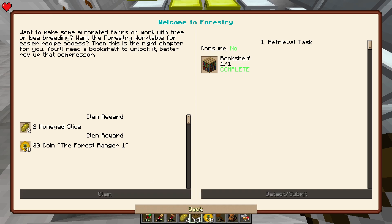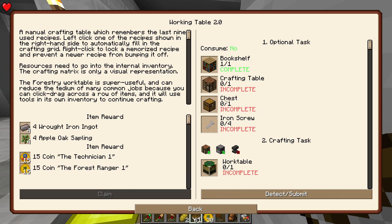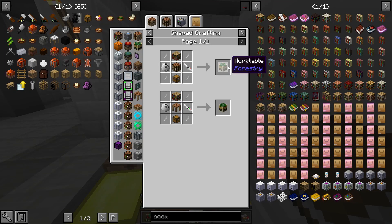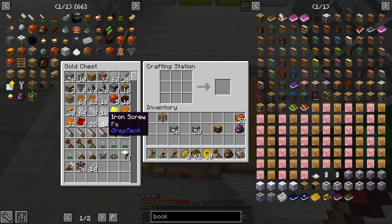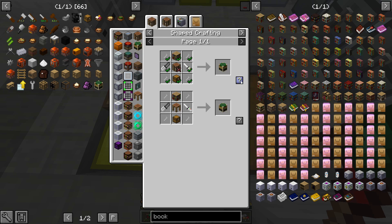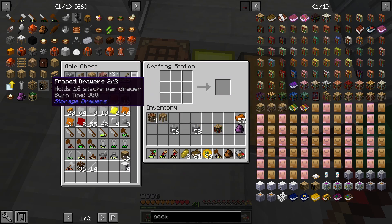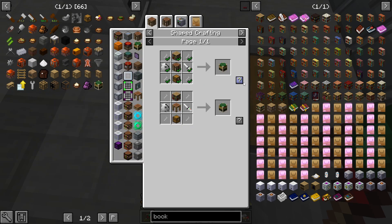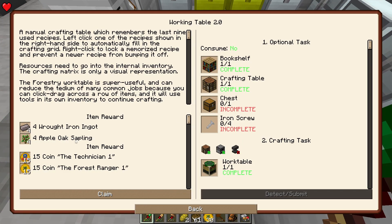Quest complete, and then I get access to this work table. It just needs iron screws, which I should have enough of. I can do this — it needs a crafting table. That makes a bit more than what I need right now. There we go, a work table!